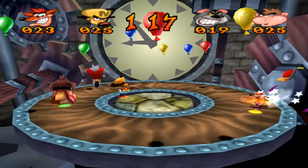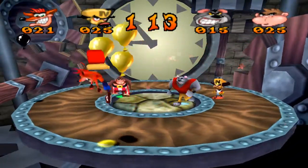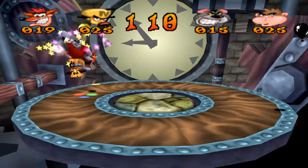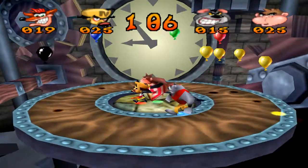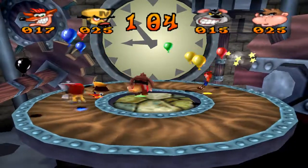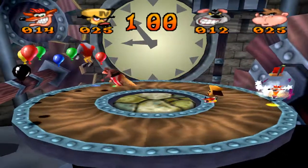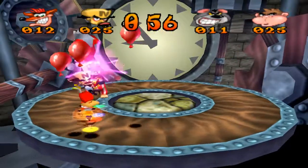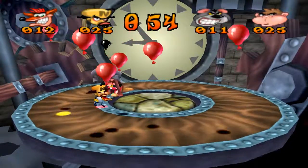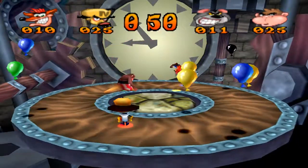Let's see what this is — Vacuum! Now I'm just playing a little keep-away from them. Since I got the Vacuum, I was just completely playing keep-away. Vacuum again. But Cortex changed his Balloons to red — what an idiot.